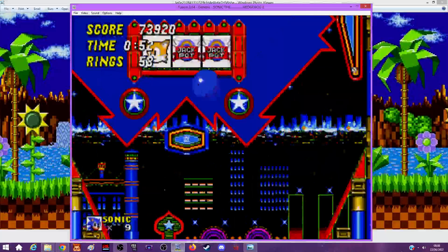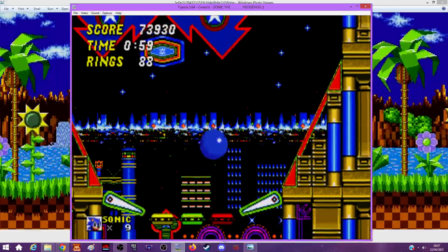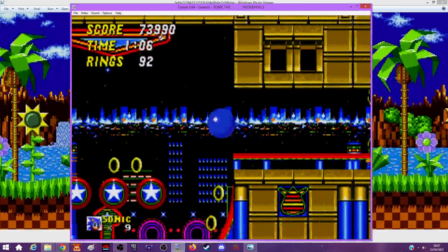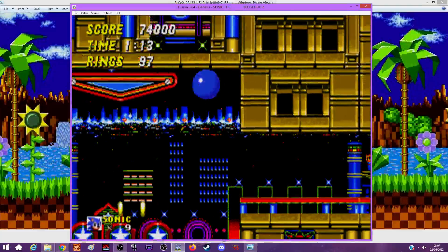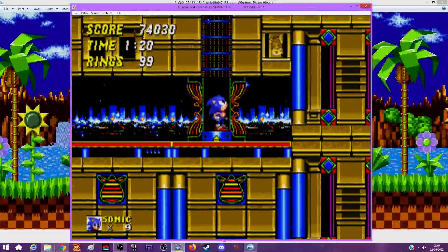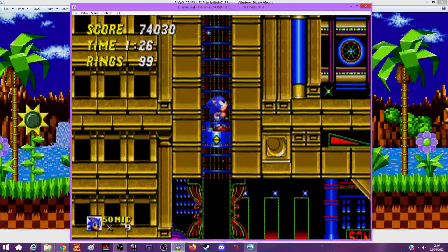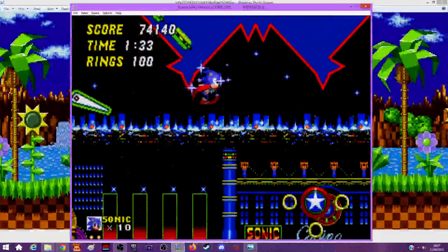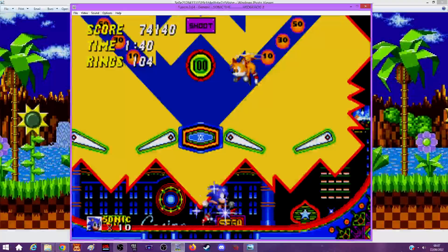Here's one of the slot machines - you just get rings, that's all there is to it. If you get three Robotniks, or Robotnik and two jackpots, you get minus 100 rings - he'll take all 100 of them if you have over 100. It's really annoying if you're trying to get 999 rings. I also seem to remember a glitch where the camera panned up and I jumped and fell through the floor - though I'm not sure that actually happened.